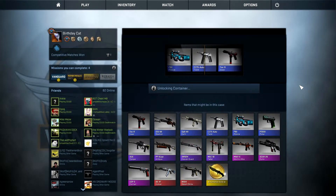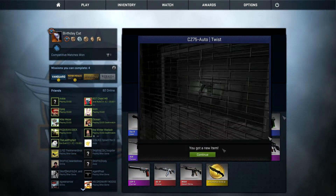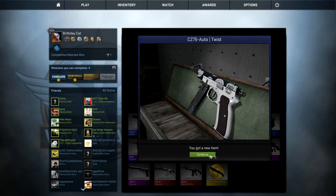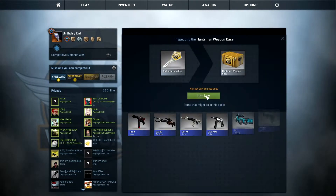Pass the Desert Strike. CZ Auto Twist — it's nothing much. Don't research it, I'll let you know. That's actually really sexy looking. Let's go with this one.